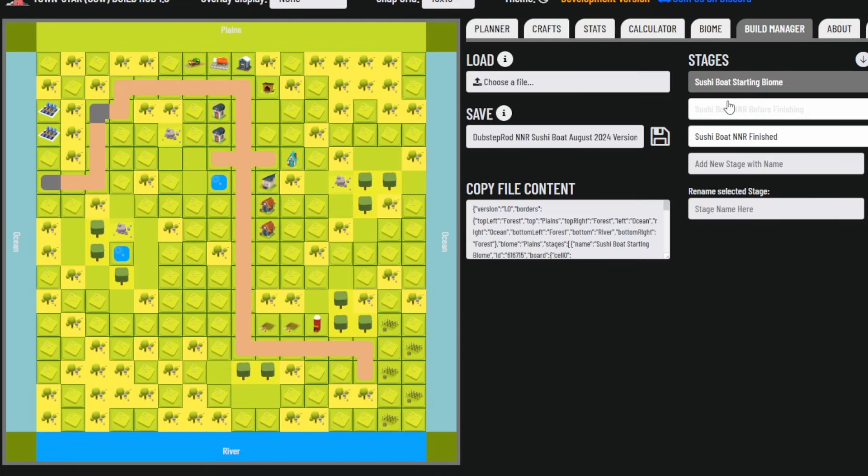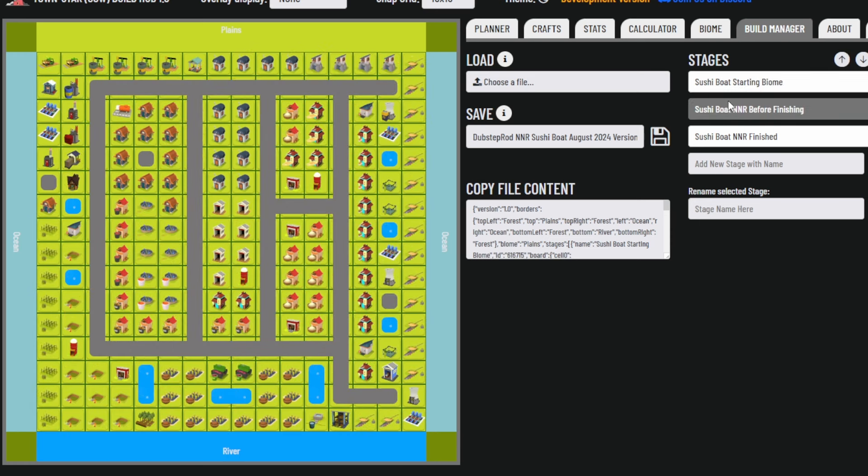This file contains three stages. The first stage shows what the starting layout looks like. The second stage shows what it would look like right before you finish — there's a warehouse intended to store energy so you can finish other buildings, a lumber yard to store wood or oak wood, and a well to collect water to finish anything else such as shrimp farms or rice fields. At the end, this warehouse, lumber yard, and well can be replaced with the wasabi farm. The third stage is the final design with the wasabi farm added.